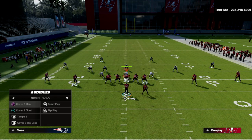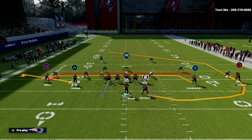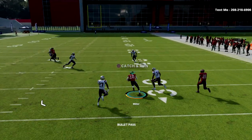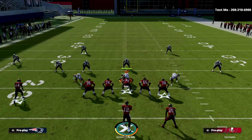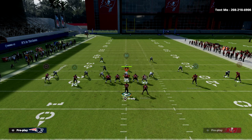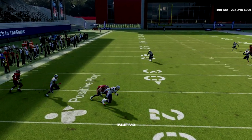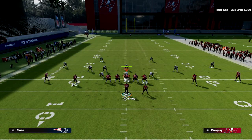The same is true in man coverage. The mesh is actually one of my favorite plays against man coverage in the game, specifically against basic cover 2 man. What you're going to see is that these double drags are going to basically pick each other off. Scotty Miller, who is like a 75 overall player, going up against JC Jackson is able to consistently beat him in man-to-man coverage. So again, you look at the post — it's covered — then you look to your drags. Just take what the defense gives you.